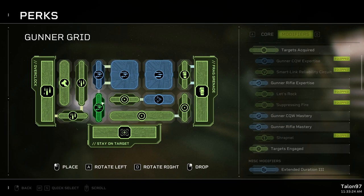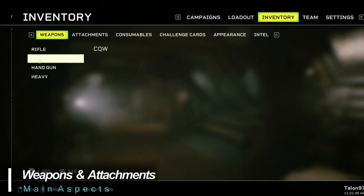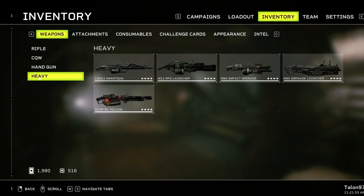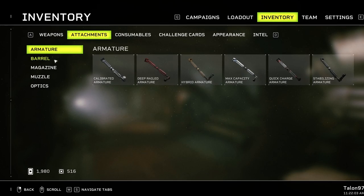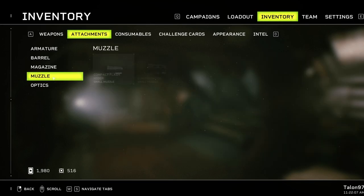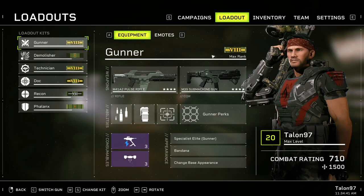As you level up you'll earn more space to further expand your abilities. Fireteam Elite offers over 30 weapons and 70 attachments with more being added through updates. Each weapon has its own unique style and attribute set, and you'll find everything from single burst and automatic pistols, carbines and rifles, to sniper rifles, grenade launchers, and even flamethrowers.